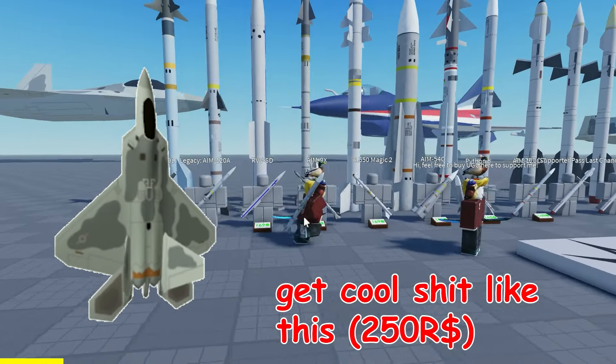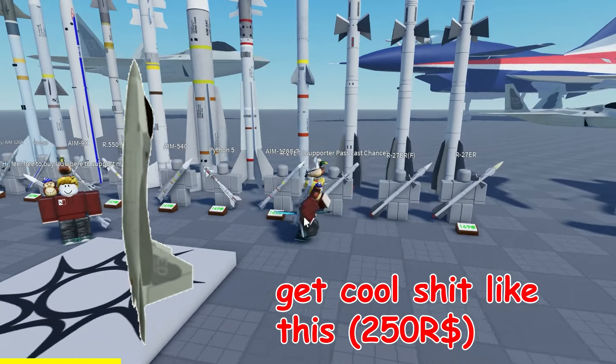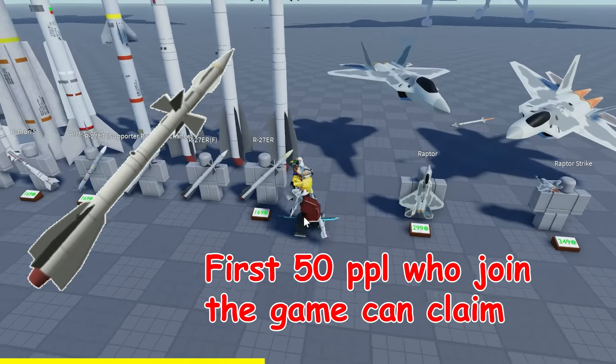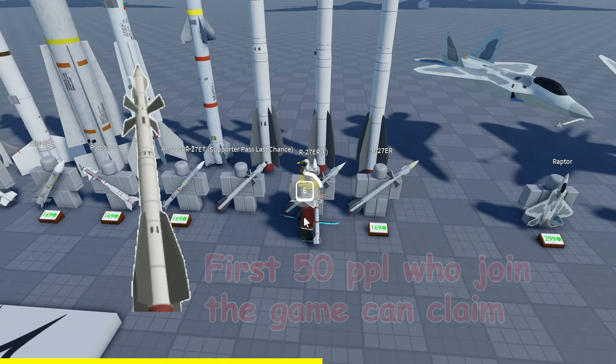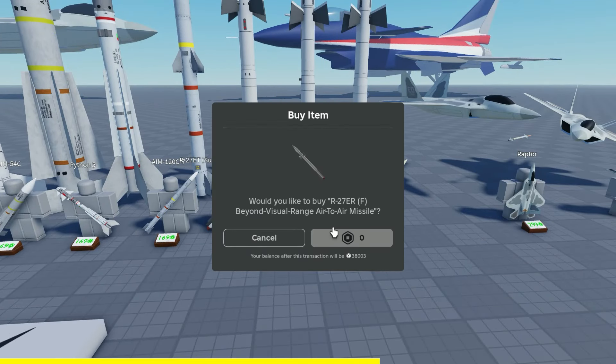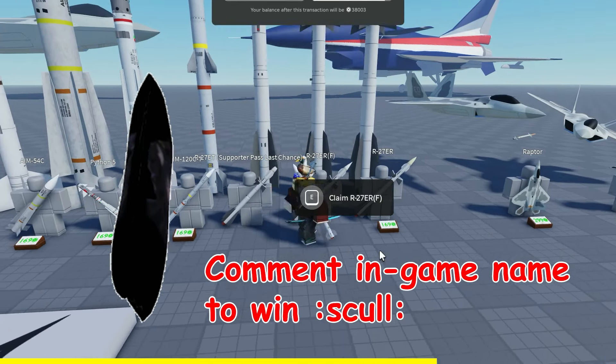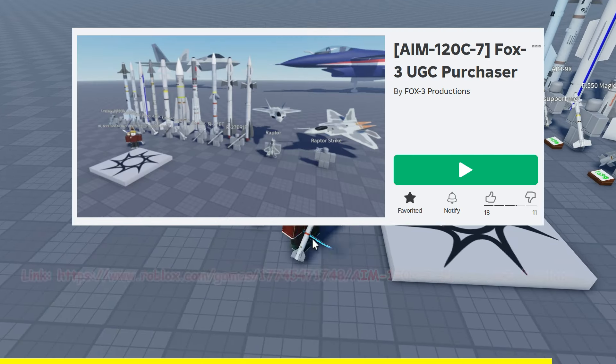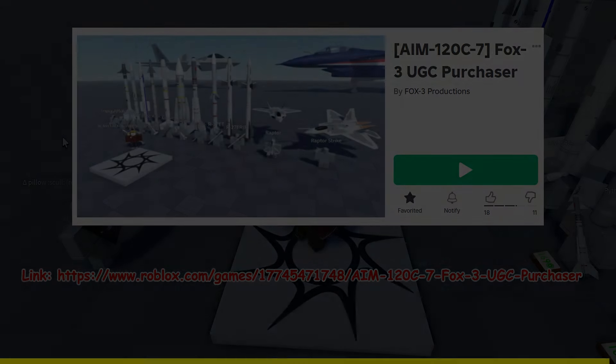This video is funded by my UGC business — buy stuff like the Raptor to support me. For this video I dropped the UGC shown above; it is free and the first 50 people who join the game can get it. I also made whatever this other item is, so comment your name in the description if you want to win it. Here's the link and thank you for your support.